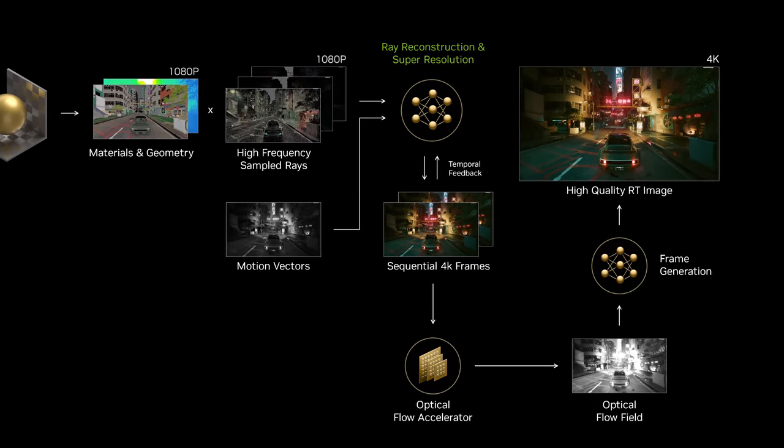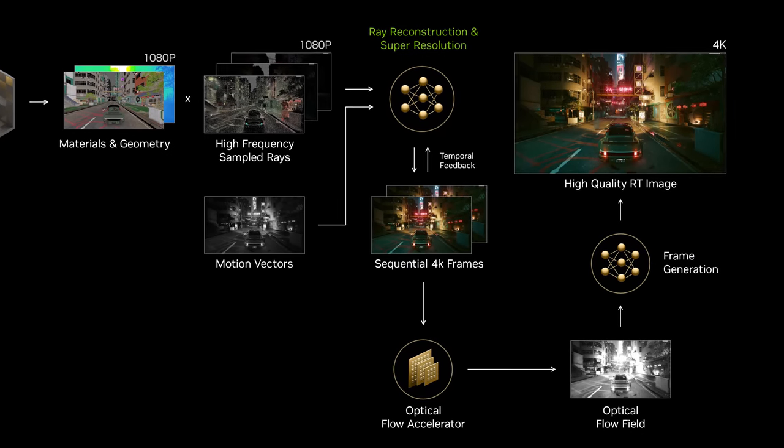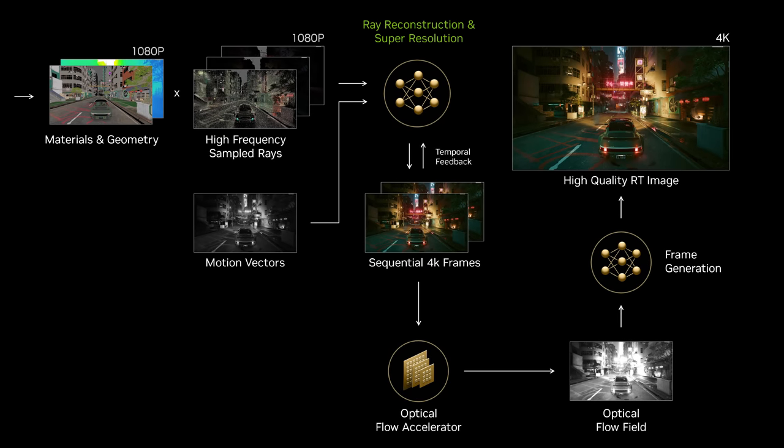Like existing DLSS techniques, it requires game engine inputs. DLSS 3.5 Ray Reconstruction is trained to provide both upscaling reconstruction from a lower pixel count image and ray tracing effect reconstruction from a low ray count image. As Ray Reconstruction replaces the standard Super Resolution algorithm with the combined version, it must be used with Super Resolution enabled. Nvidia believes this will deliver an overall superior image at very little cost to performance relative to playing with traditional denoisers and only Super Resolution.